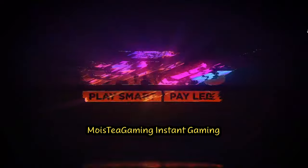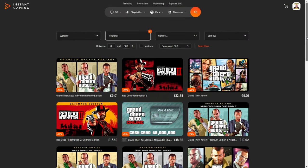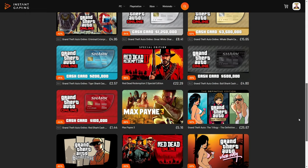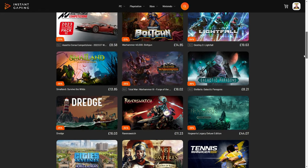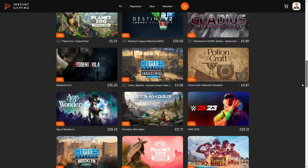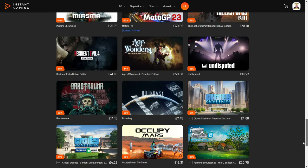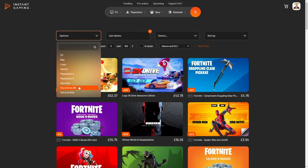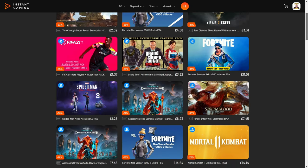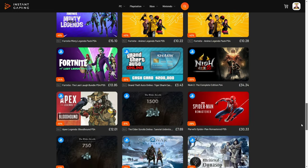If you're like me and love a bargain, you're going to love the link in the description — it's going to take you to Instant Gaming, a platform that will save you a lot of money on all of your games. This includes Steam, GOG, PlayStation, and Xbox, as well as many others. I've bought a couple of games from here and saved some money — you should too. The link is in the description; be sure to check it out. You'll actually be surprised just how much you will save. Not only will you be helping me out, but you'll be helping yourself as well.